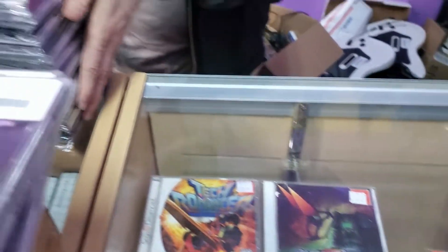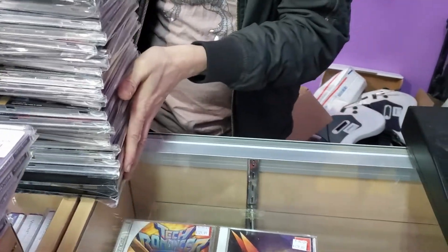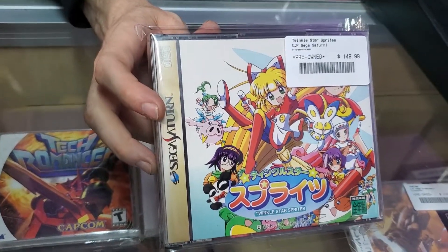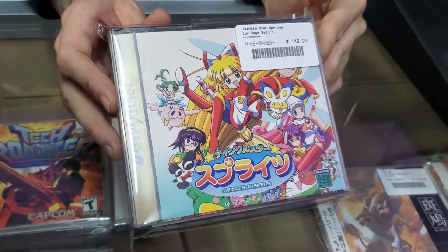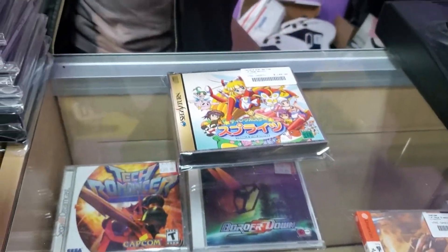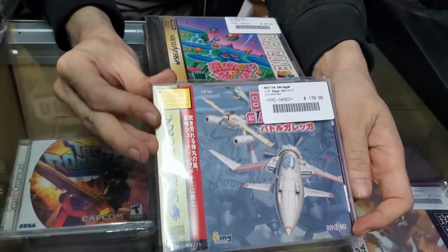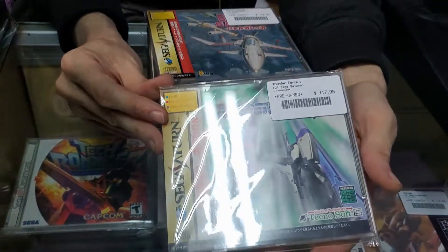Let's move into one of the genres the Saturn is most well known for — this whole stack is just shoot-em-ups. Starting off really strong with Twinkle Star Sprites, arguably the best version of this game with extra content the original Neo Geo version didn't have. We've got Fantasy Zone — a classic shoot-em-up. Battle Garegga — another one of the best shoot-em-ups on the Saturn, followed up by Thunder Force 5.